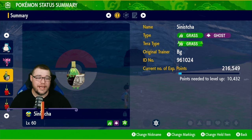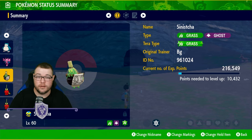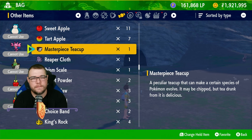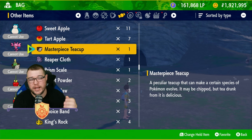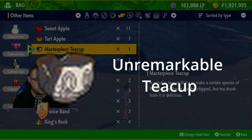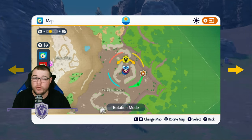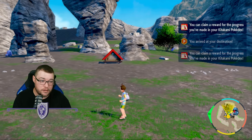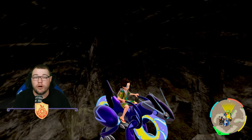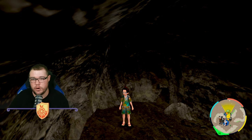Sinistcha is the new evolution form of Polteageist and it reverses the concept — going from the pot to the cup. There are two items for it: the Masterpiece Teacup is for the authentic form and is rarer. The other form uses a different teacup item found in a cave called Paradise Barons. You'll actually visit this location for a story mission — when you interact with the sign, look right and go into the cave to pick up the item and use it on Polteageist to get your new Ghost/Grass type Pokémon.